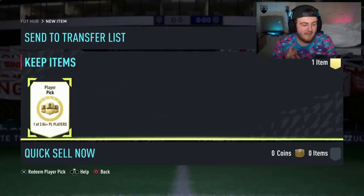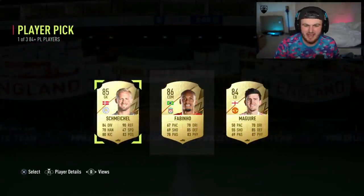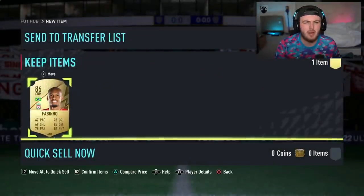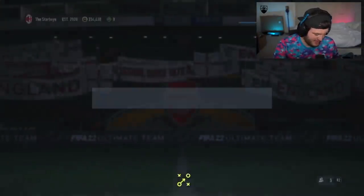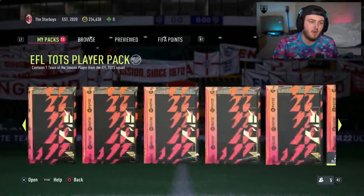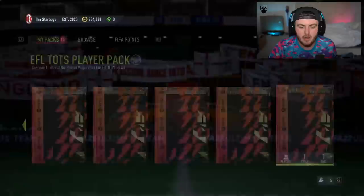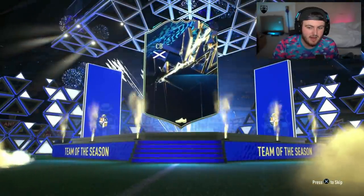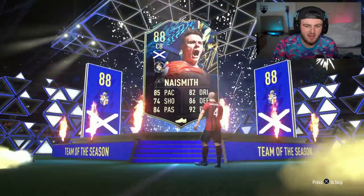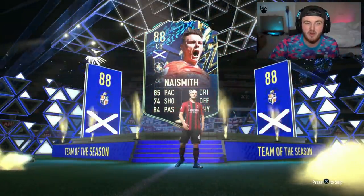84 plus player pick and EFL Team of the Season upgrade pack for Dan. Player pick's going to be — no team of the season again, an 86. From an 84 plus player pick I'm really expecting a lot of team of the seasons. The fact that we haven't so far isn't a good sign. We want to see Serbia, England — Twine, Harry Wilson would be nice. We got Naismith, a Scotland centre-back. Never heard of him, sorry Luton Town fans. I don't know the Championship very well. I don't think he's one of the expensive ones.